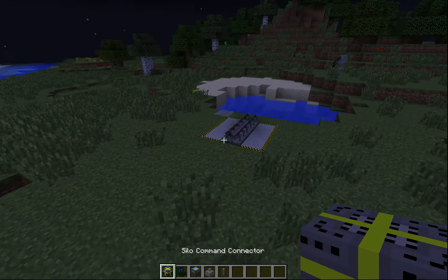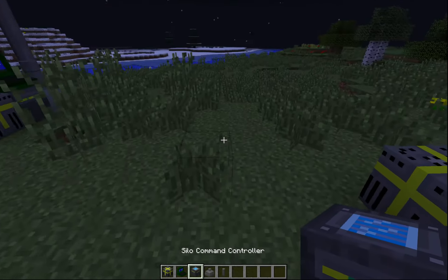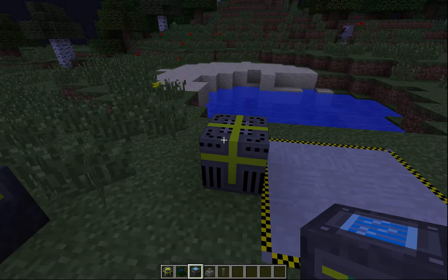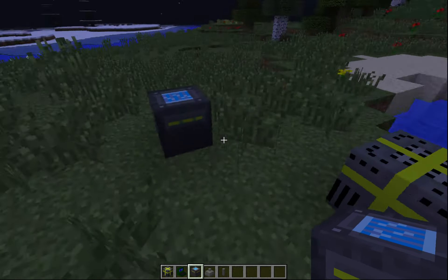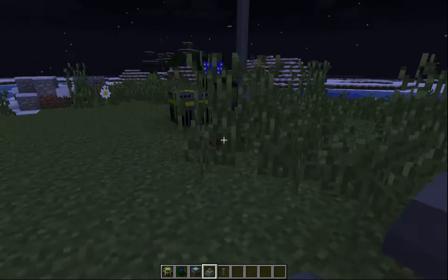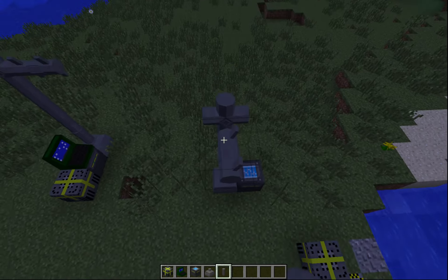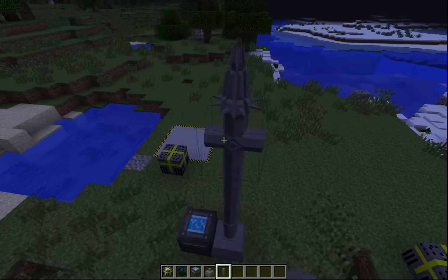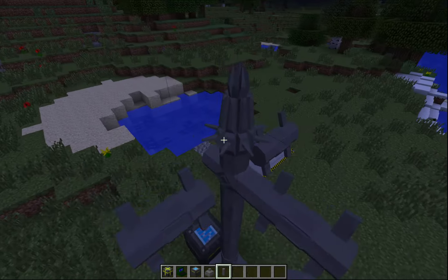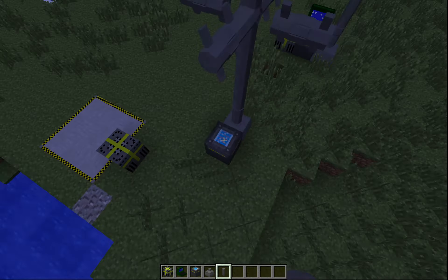We'll go ahead and remove this and recycle this spot. So we'll have a command controller here. You can place this a certain distance — about 10 to 20 blocks, though I don't know the exact number off the top of my head, so just check and make sure. We'll go ahead and place the antenna here and get this built up. Ignore the fact that it doesn't render right — we still have not updated the models with the newest versions. But there's your basic setup.